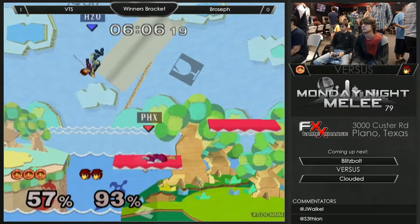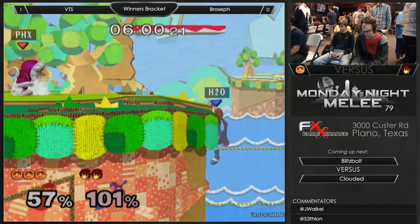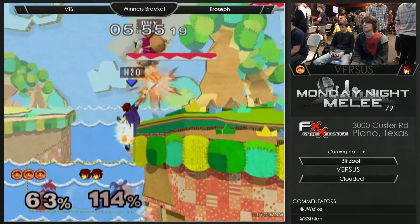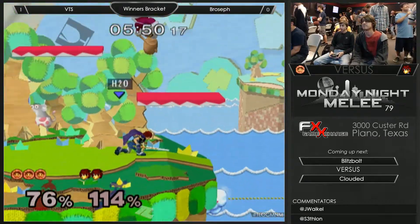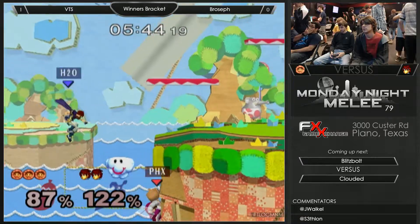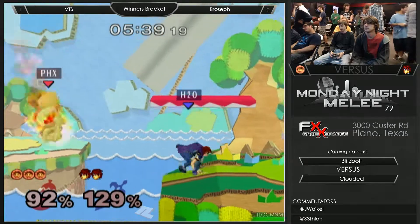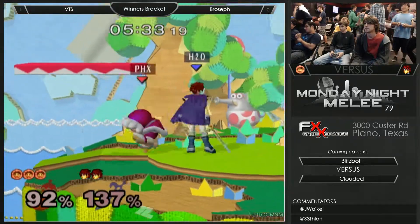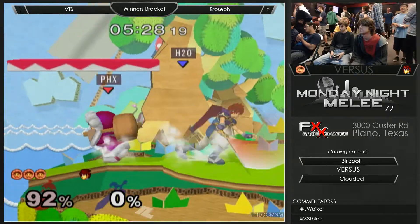Side B will do a good job of clipping Ice Climbers out of stuff, assuming they ever get off the ground. One of the weaknesses of Roy's side B is that crouch canceling demolishes it — it has almost no knockback growth naturally so that it can combo into extra hits. He keeps getting crouch canceled and not adapting. Even at super high percent, because there's no knockback growth, you're still going to be able to crouch cancel all those hits. The Marthkiller does not work against Roy naturally because his B has multi-hits — the first hit will pull you off stage and then Roy will just coast.